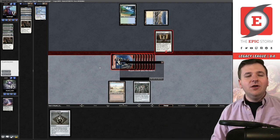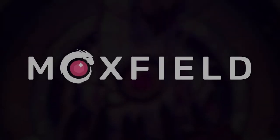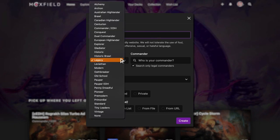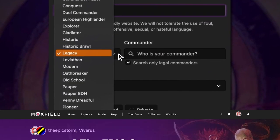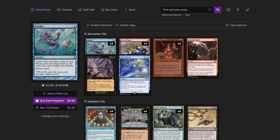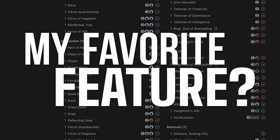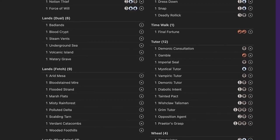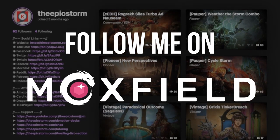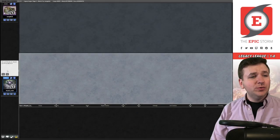Moxfield.com is the easiest way to build a Magic deck online. They support over 30 formats including Legacy and many other eternal formats. There are many options to view decks the way you want — from text view to individual cards, mana value, and card price. There's also light mode and dark mode. My personal favorite feature is card tags so you can sort cards by function. Moxfield supports collection tracking, Scryfall search, decklist feedback, and so much more. Follow me on moxfield.com to stay updated on all of my decks.